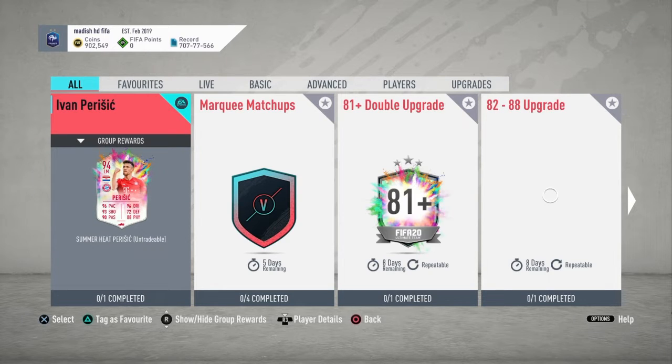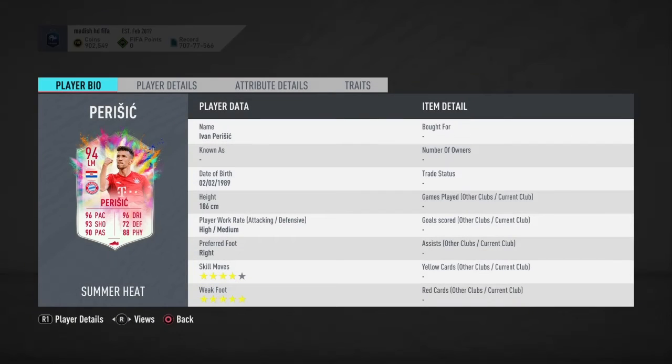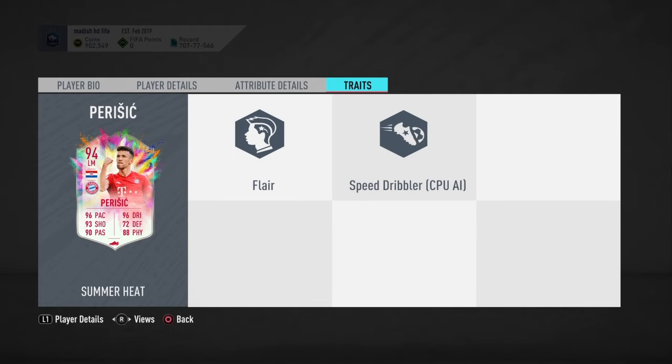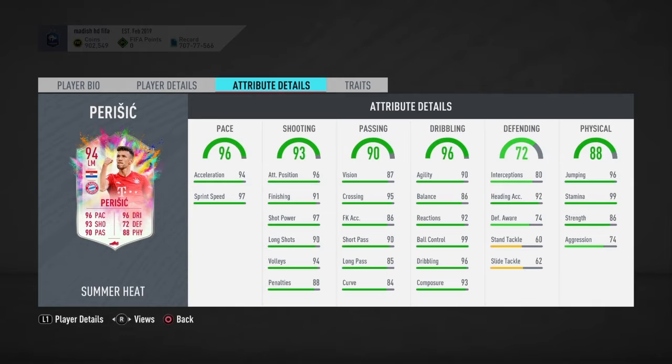If you're new to the channel, subscribe for more. So this is the Perisage card — available for 6 days, 4-star weak foot, 5-star skill moves, high/medium work rates. He's a left mid, which is kind of a shame. He does have the flare trait, no outside of the foot shot trait. High/medium work rates are good, 4-star, 5-star is good.